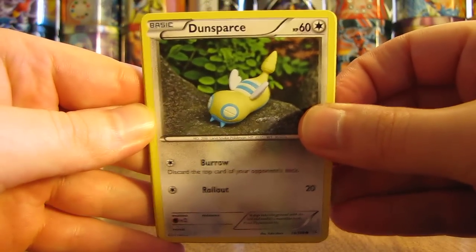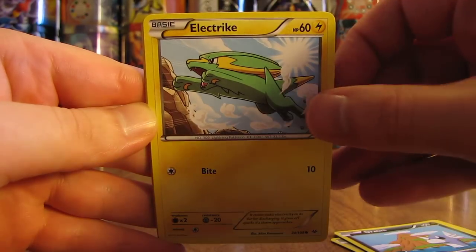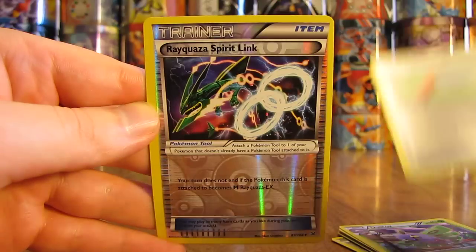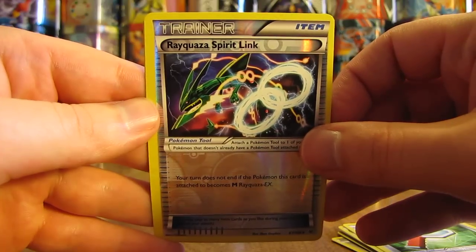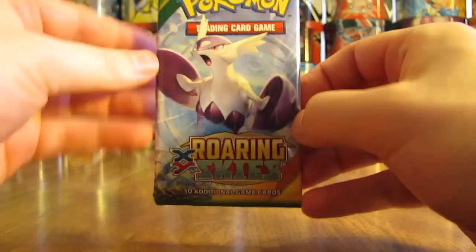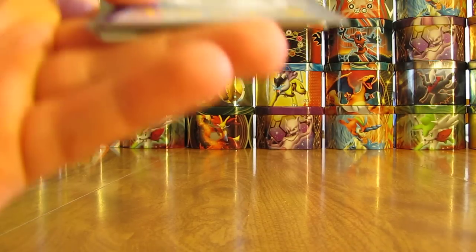This pack starts off with Dunsparce, Wingull, Dratini, Electrike, Swablu, Altaria, Dustox, Wide Lens, a Reverse Holo Rayquaza Spirit Link which is a very cool-looking uncommon trainer card, and the rare in this pack is a Binette non-holo. So I've only pulled out two Holofoil cards in this half of the box, potentially leaving two more Holos to pull to total twelve Holos and Ultra Rares in the box.